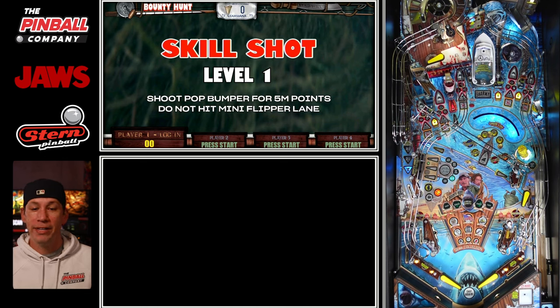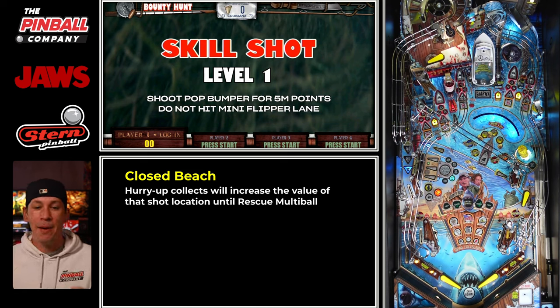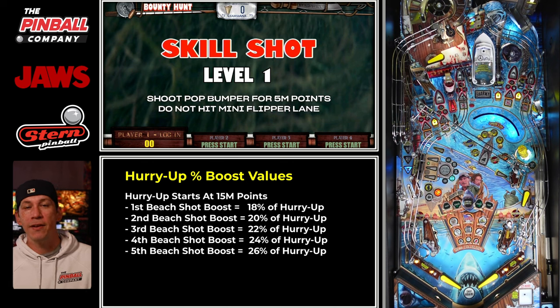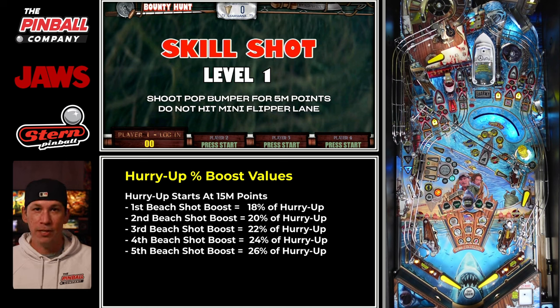If you want to know exactly what is happening: every single time you close a beach, you get a scoring boost to the shot, and that boost is a percentage value of your hurry up collect. This percentage is set at 18% for your very first collect, then it goes up by 2% every single time until you close all the beaches. So your first beach is 18%, second is 20%, third is 22%, fourth is 24%, and your fifth is 26%.